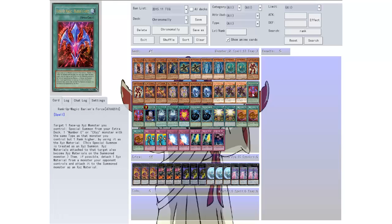I also have these which I don't know if they work. You target one face-up XYZ monster you control and special summon from your extra deck one Number C or CXC monster with the same type as the monster you control but one rank higher, using it as XYZ material. Then if possible detach one material from a monster your opponent controls and attach it to the summoned monster as XYZ material. I'm thinking I can use this as well but I'm not exactly sure — I've never used the C monsters.